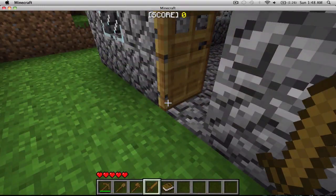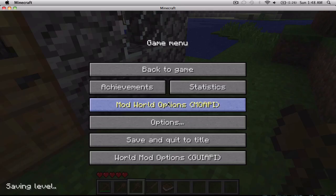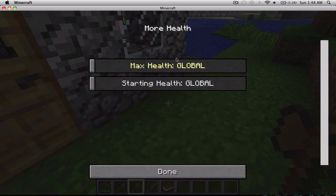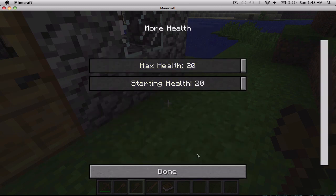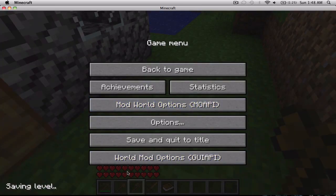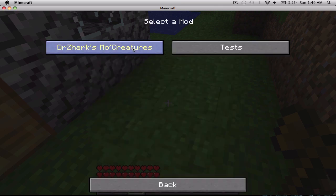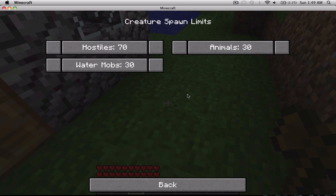By the way, you start off with a set of tools. And if you press Escape and go to Options — not auto world — you can change your health to 20. Now it's 20, that's my health. You can do a bunch of stuff in there, like go to this menu and change everything, like spawn limits and more.